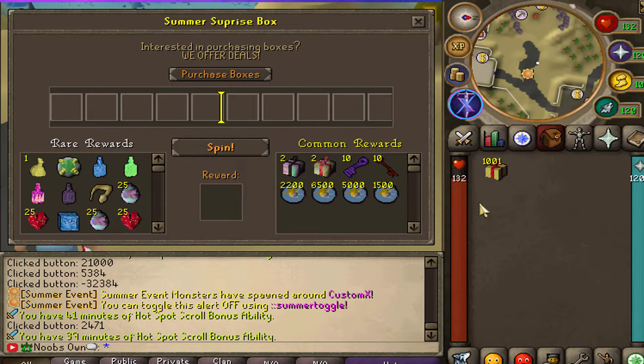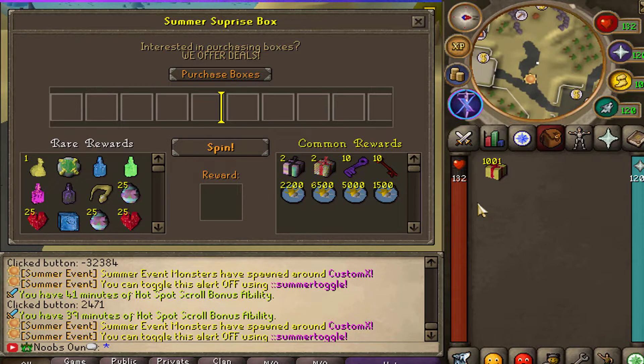Before we start opening these, let's cover some of the items we can get. If you want more information about these items, check the sneak peeks on the CustomX Discord — they're posting a lot of sneak peeks of the summer beta updates. Hopefully very shortly this summer beta will go live on the live server. You can get summer coins, donated boxes, super donated boxes, infected keys, and elite oblivion keys as common rewards.